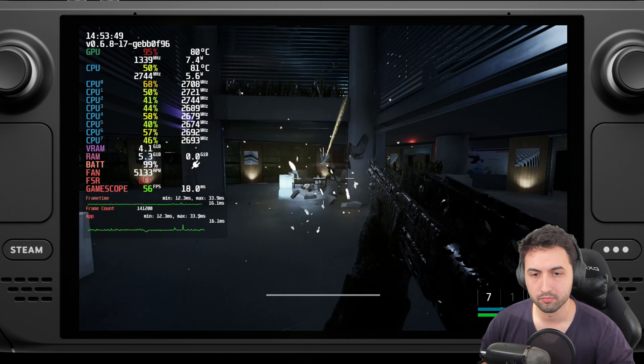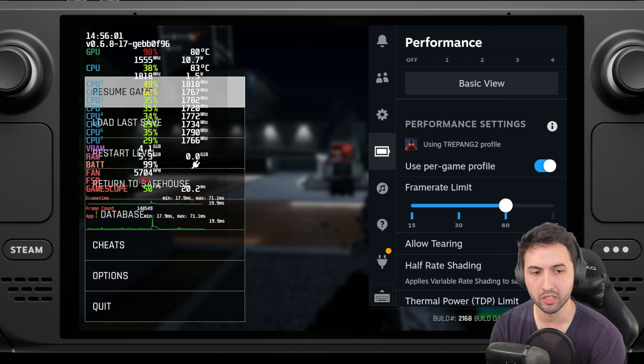So this is a perfect chance to go for the 40 fps approach. You gotta lock the refresh rate to 40Hz and select a frame rate limit of 40. For this video I'll use the in-game FPS limit, but it only goes as low as 60, so I'll lock it to 40 via the Steam Deck menu instead.